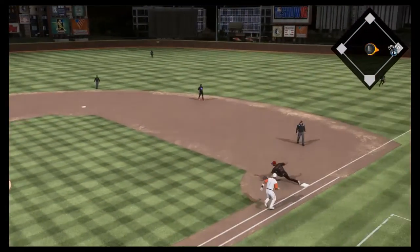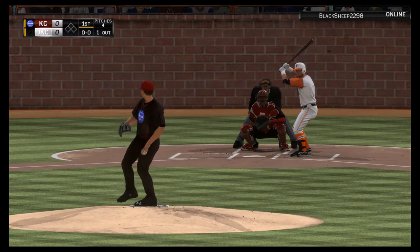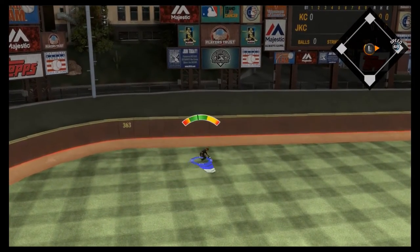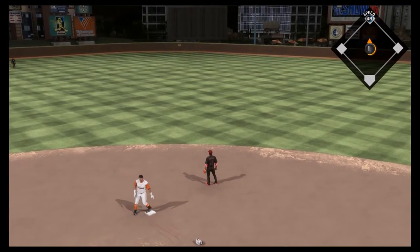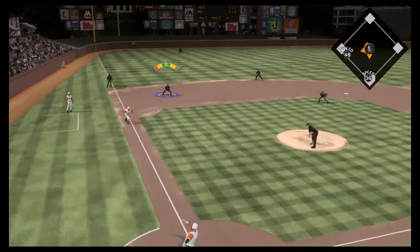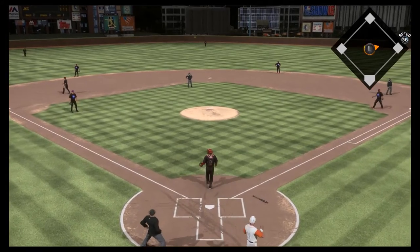This one right over to the third baseman, David Wright, who fires over to first — a nice play to get Elvis Andrus out. Now Franklin Cervelli, whose overall jumped to like an 80-something, is going to beat the shift here, going to the opposite field into left, and Alex Gordon runs past the ball. Cervelli is going to take two bases on the miscalculation by Alex Gordon, and now Cervelli is at second. A wild pitch is going to move him up to third.